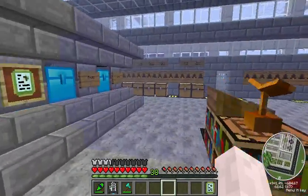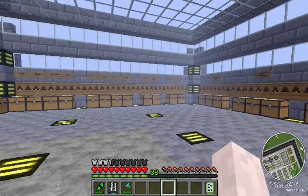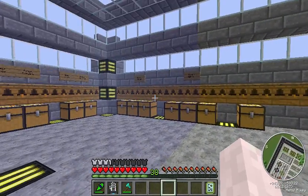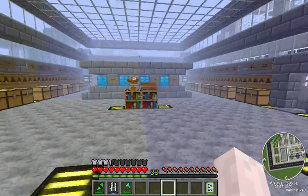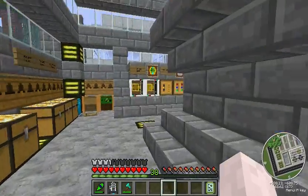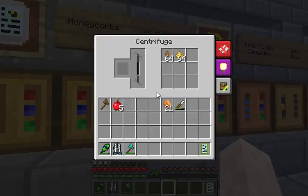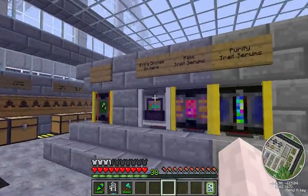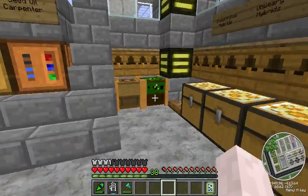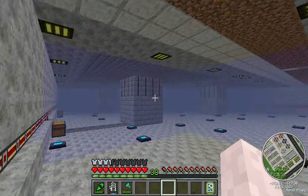Here is my setup — got all my pure bees over here, got all my hybrid bees over here. These are all my hive bees, these are my hybrid hive bees which are basically rejects and will feed the gene pool. Here are all my machines, all my centrifuges, and here are my genetics machines. This is all powered right now.